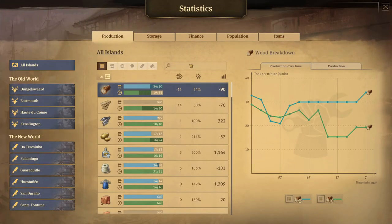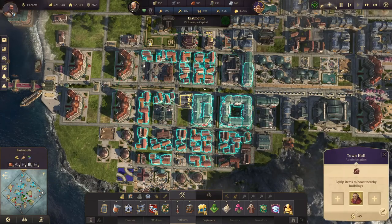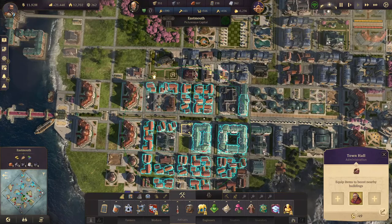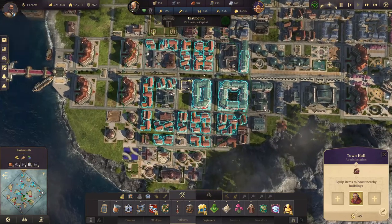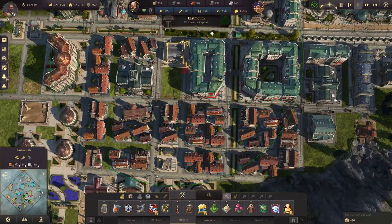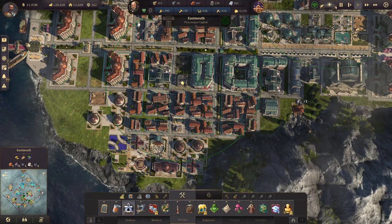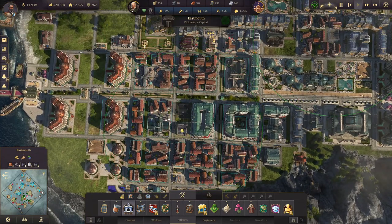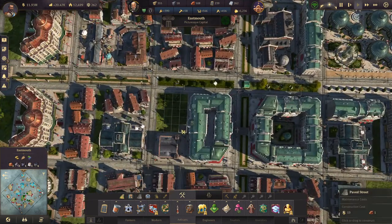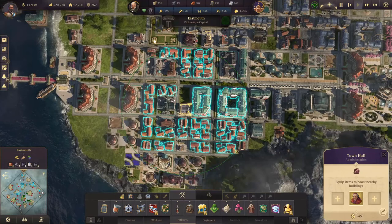Let's see how this affects our rum consumption. The deficit is now tiny compared to what it used to be, which is great. I think it might even make more sense to place it on the lower end — this will cover basically every one of our artisans. Okay great, so now this problem is solved.